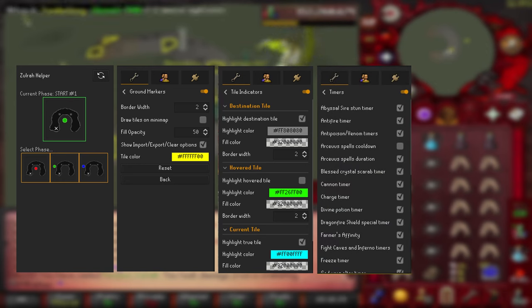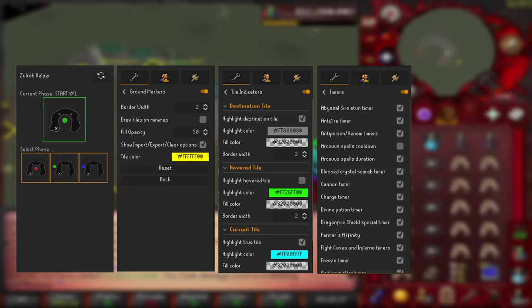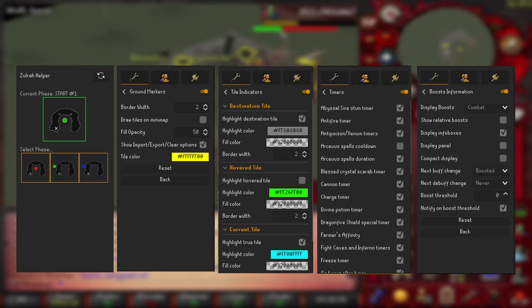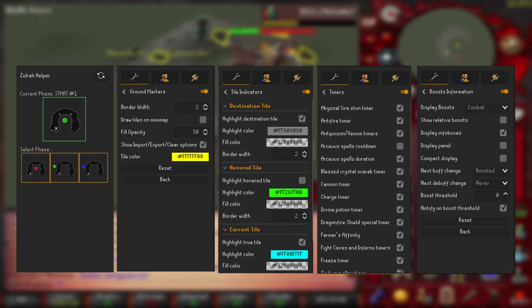Timers is another great add-on that allows you to understand what is left on your anti-venom or anti-poisons and how long its duration is, and also the cooldown for your vengeance or even your thrall spells on your curse book. And finally, the last add-on I recommend downloading is boost information, a great tool that will allow you to understand how long is left on your potions, your combat stats, and your anti-venoms and anti-poisons.